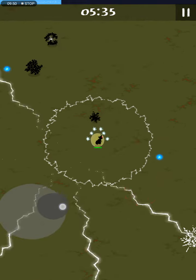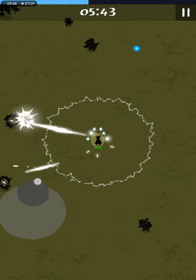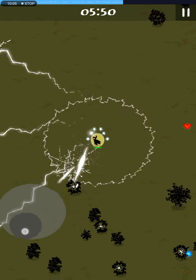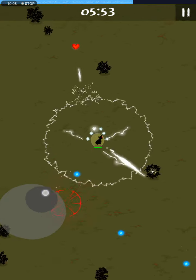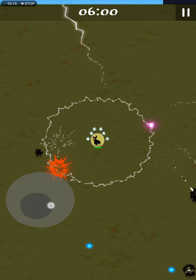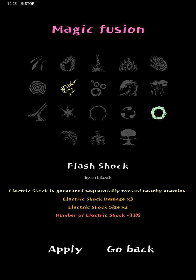We're doing extremely good, honestly. The things that these spirits are throwing are really big, and that's good mostly when you have big waves following you, but I'm doing so good that I don't even have big waves following me. Those are the invincibility diamonds. Magic fusion — definite. Electric shock generated sequence leads toward nearby enemies, electric shock damage times three, electric shock size times two. This hurts so much — I'd love to, but it's such a bad idea because I'm deploying on the spirits.